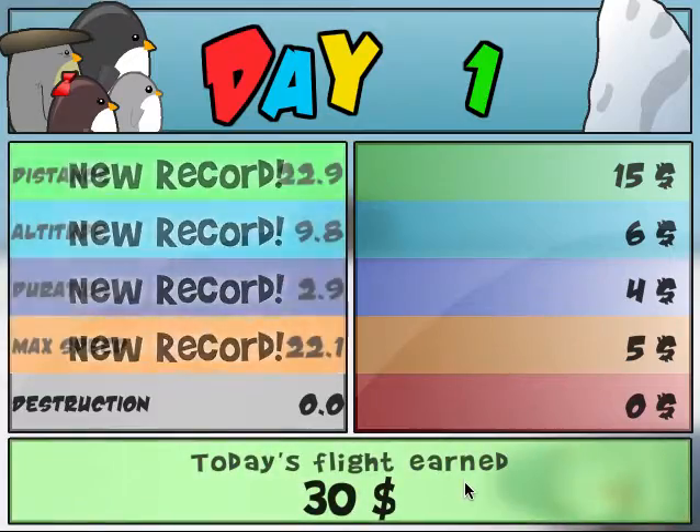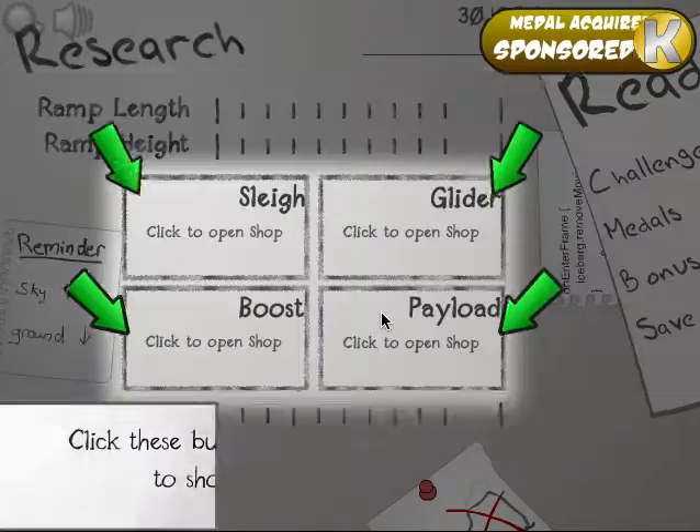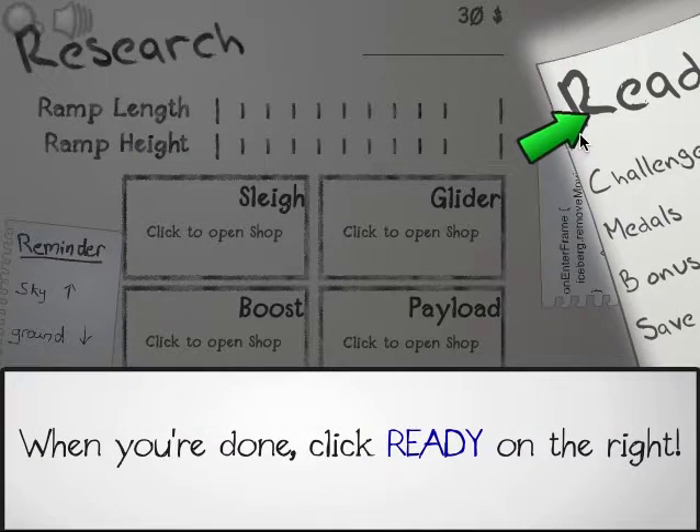So you can't really do much. New record for everything. Right here, you get to upgrade your sleigh, your glider, your boost, and your payload.